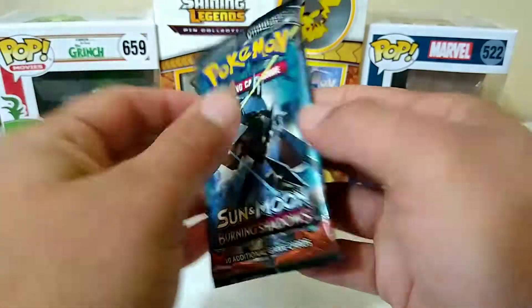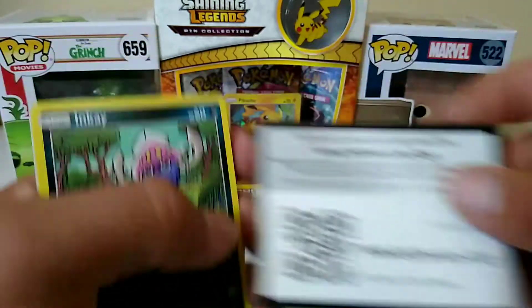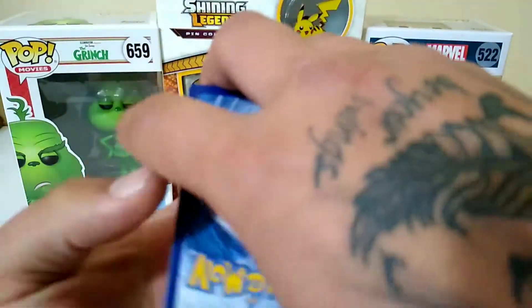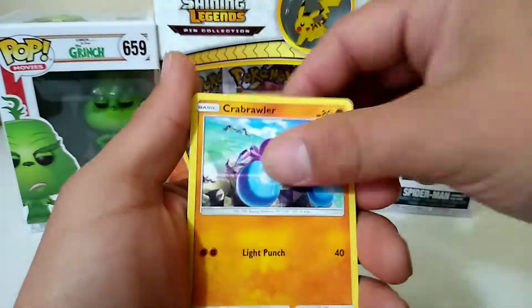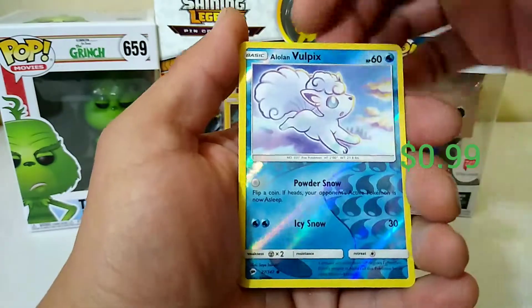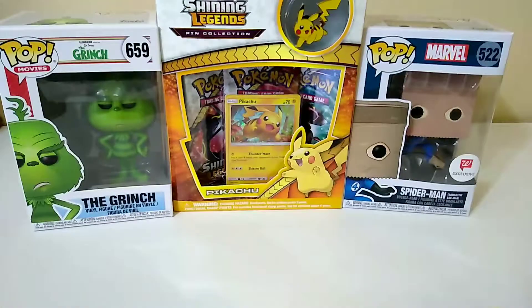Sorry, I forgot to tell you — Burning Shadows guys! Just after those two good pulls, I had to get into it. There's something good in there, I can feel it. Three to the front, get rid of the fire energy. Cards revealed: Reverse Vulpix, and... Noivern GX! Not what I was thinking — I was really hoping for a Charizard — but I will take any GX card. Let's get it guys. That's three packs for three!